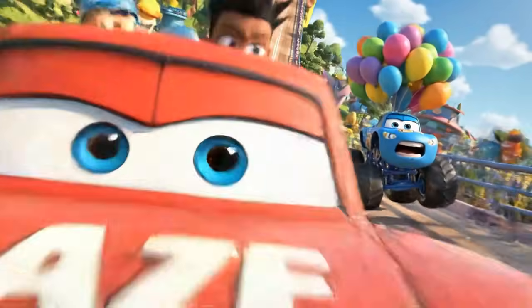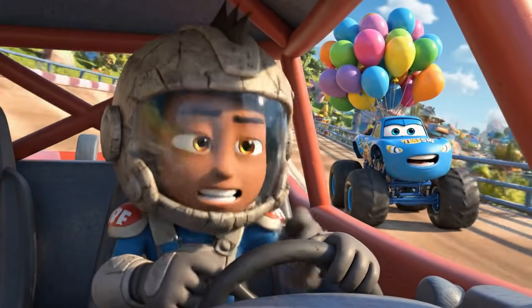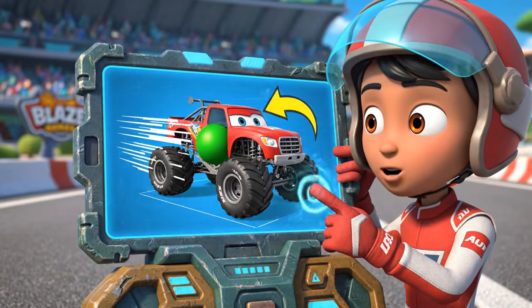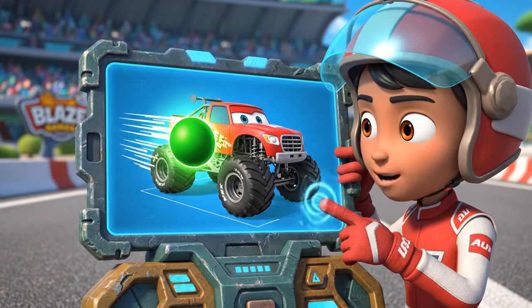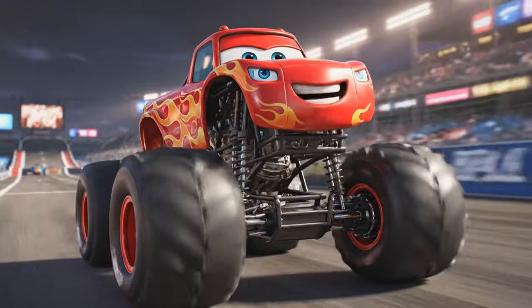Crusher isn't just slow, Blaze — the air resistance from his balloons is making him sway too much. He's going to hit the rail. We need to adjust our mass now for a quick burst of speed. Shifting our weight forward will give us a slight velocity boost. Mass shift complete. Here we go.